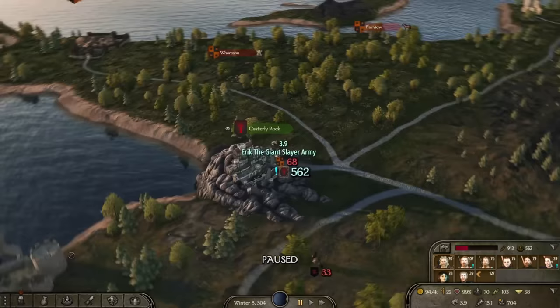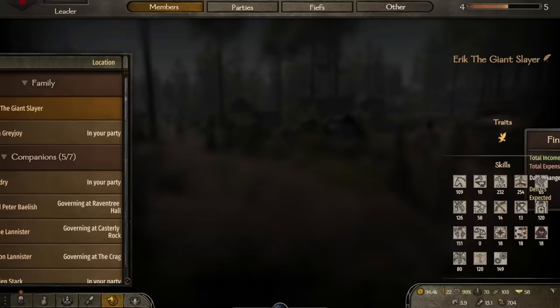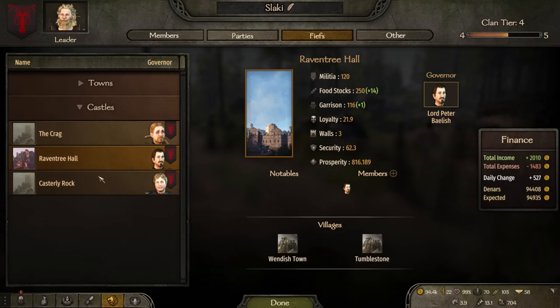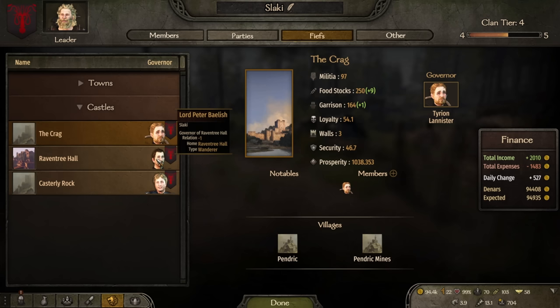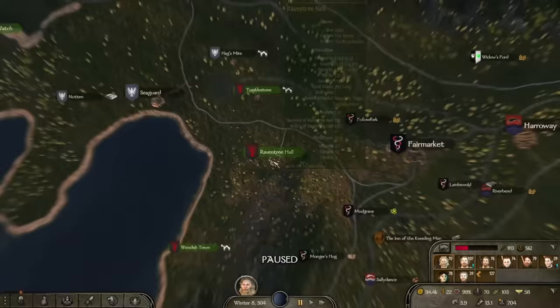I'm not so sure Jamie will be a good governor, but what other choice do I have? I have Tyrion - where are you, Tyrion? He's the governor of the Krag. I forgot. So we have Raven Tree Hall and the Krag, which has very high loyalty. We are going to keep him there because that's also a Westerland. Petyr Baelish is at Raven Tree Hall - they don't like him. Where is Raven Tree Hall situated? It's in the Riverlands, so we would need a Riverlands companion.